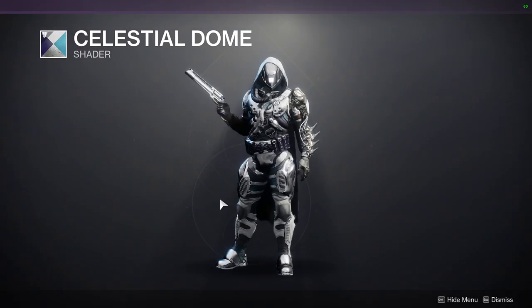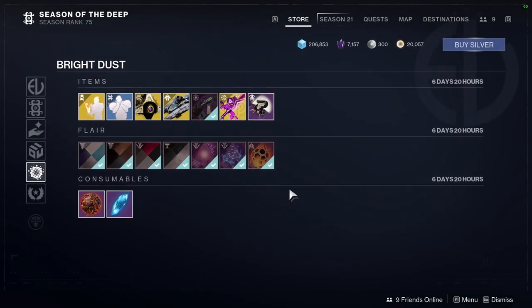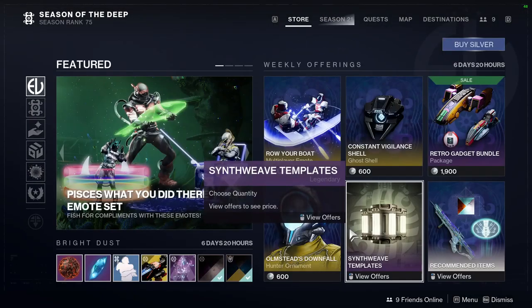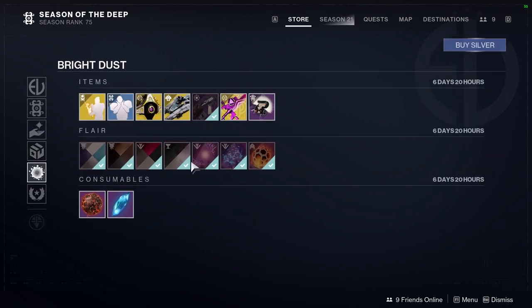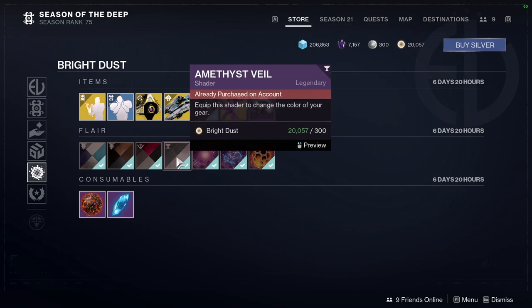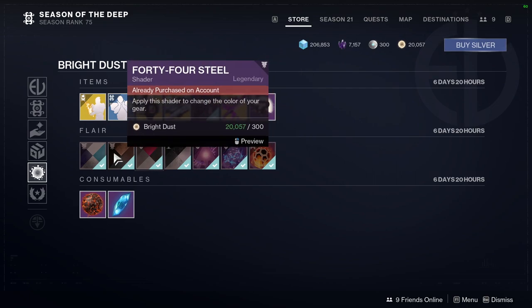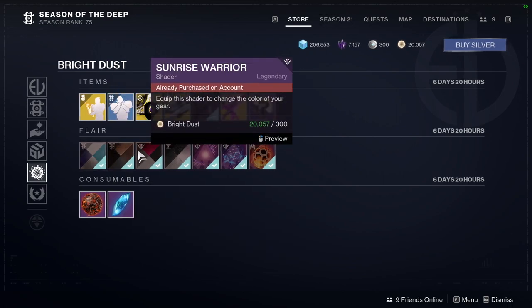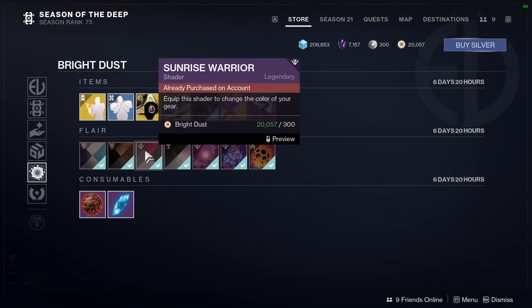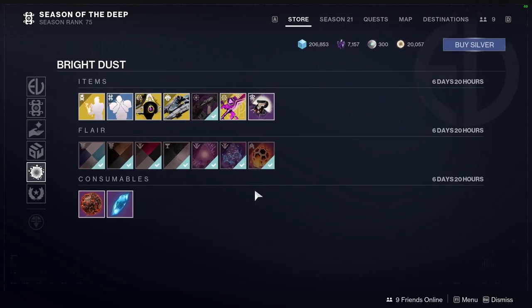Celestial Dome — I don't really care about this one, to be honest. But if you guys don't have any of these, definitely pick them up because you never know when they might be useful. Definitely pick up Erebos Glance, Empirical Imperative, and Amethyst Veil — for sure pick those up if you don't have them. These other three you can really skip. To be fair, these shaders are old — Amethyst Veil being the most recent, and 44 Steel being from Season of the Forge, which was quite a while ago.